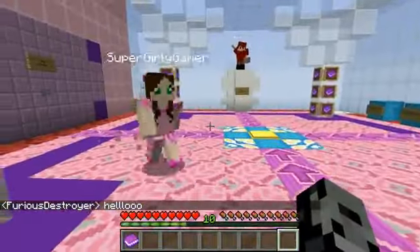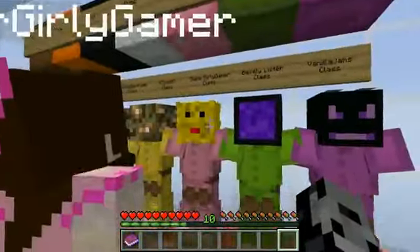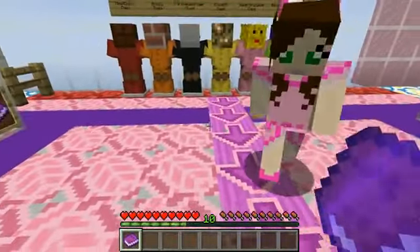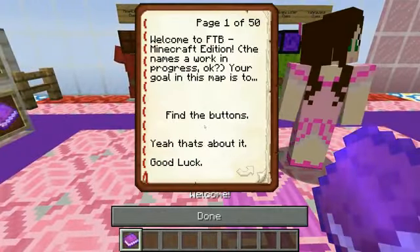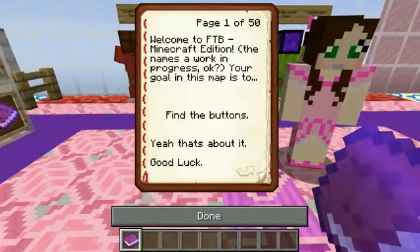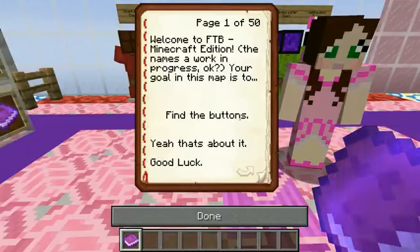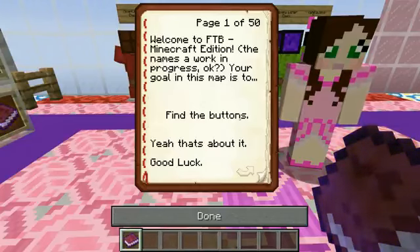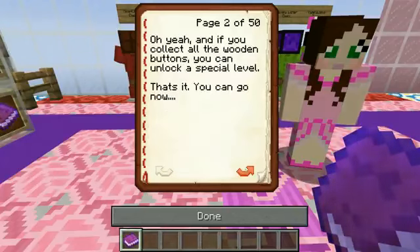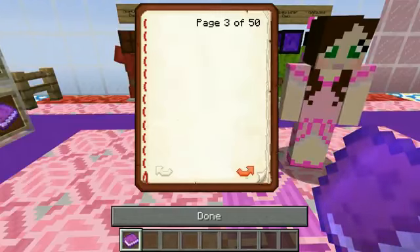That's a super girly gamer class. Oh my gosh, that's the one I'm choosing. So there is a book over here I just grabbed — this probably has rules. It says welcome. It's 50 pages long. Welcome to Find the Button Minecraft Edition. The name's a work in progress. Your goal in this map is to find the button. Good luck. And if you collect all the wooden buttons, you can unlock a special level.